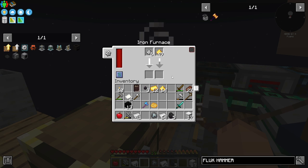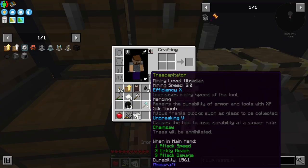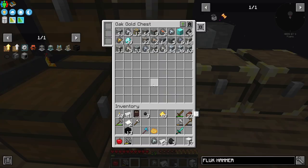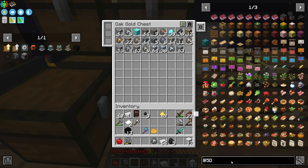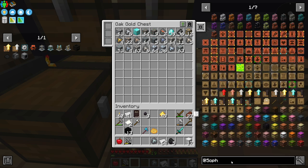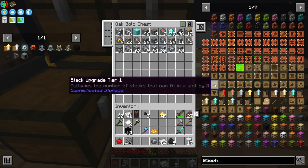I was processing up some gold and the wandering trader showed up, so I was like, I have to show you guys that. Now, with Sophisticated chests like this, we can add upgrades into them. Some of the upgrades we want to add are stack upgrades.